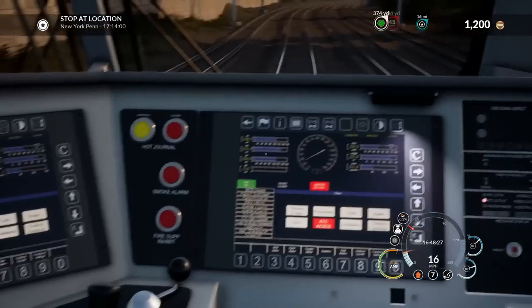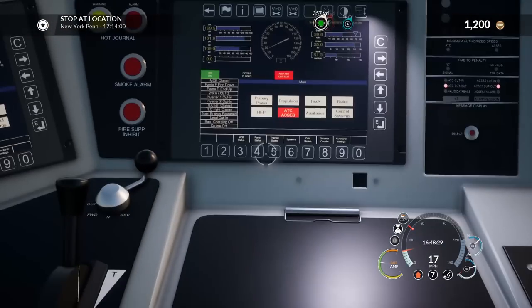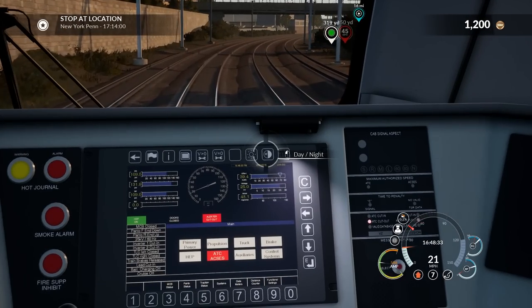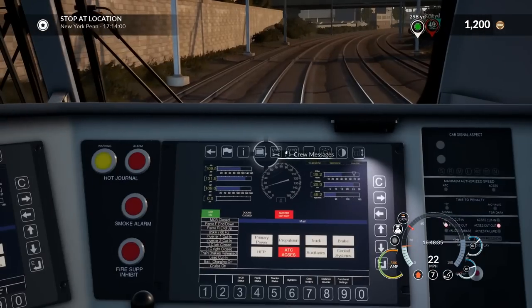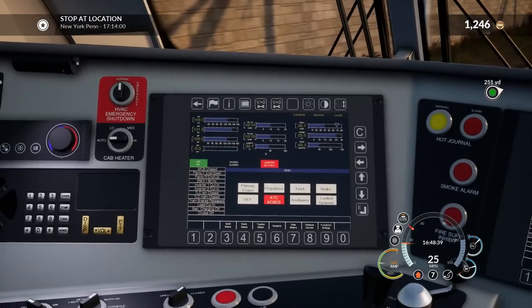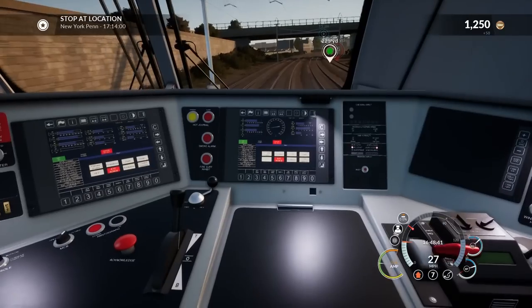A couple of neat things I noticed about this train — I really do like these menus. You can actually go to any of these different little options here. They've got day to night modes, you can actually go to different crew messages. Pretty much all the info you need is right here in front of you.